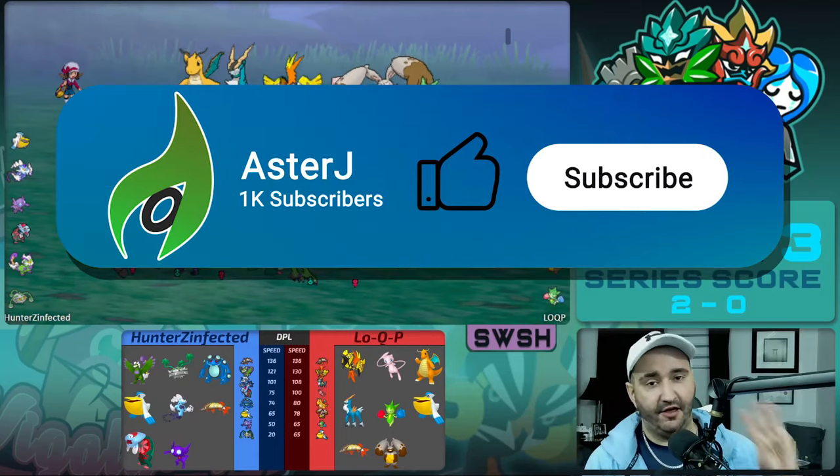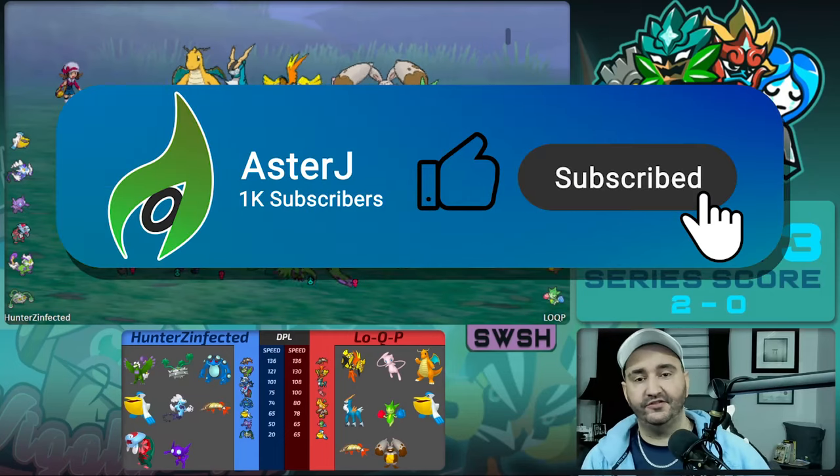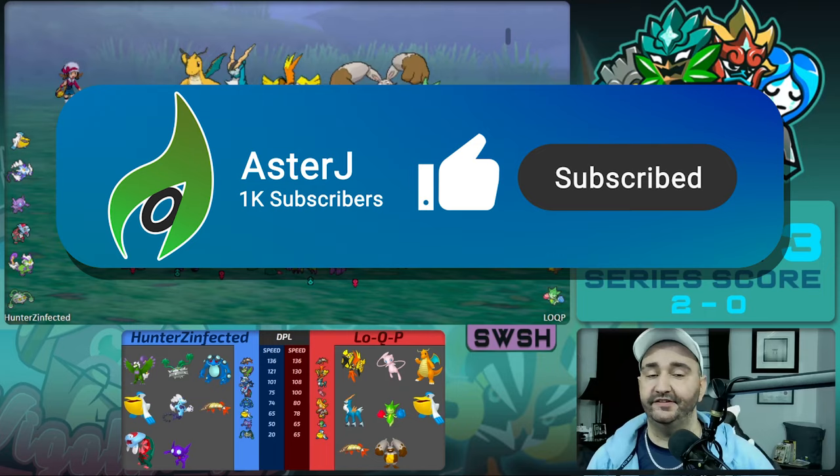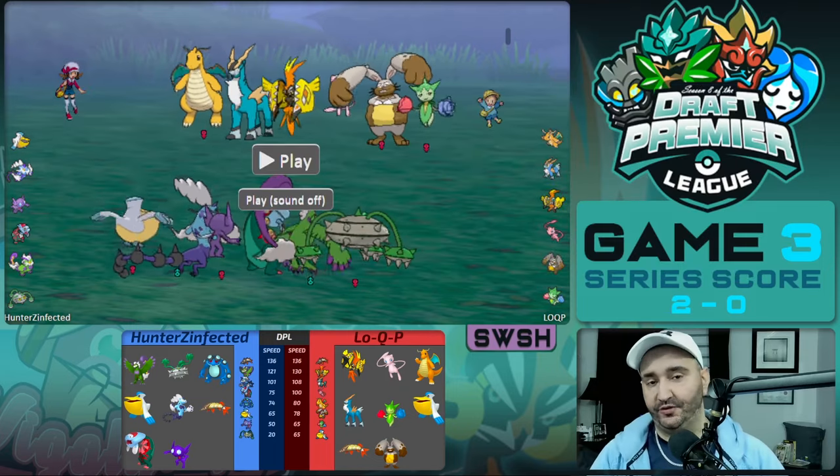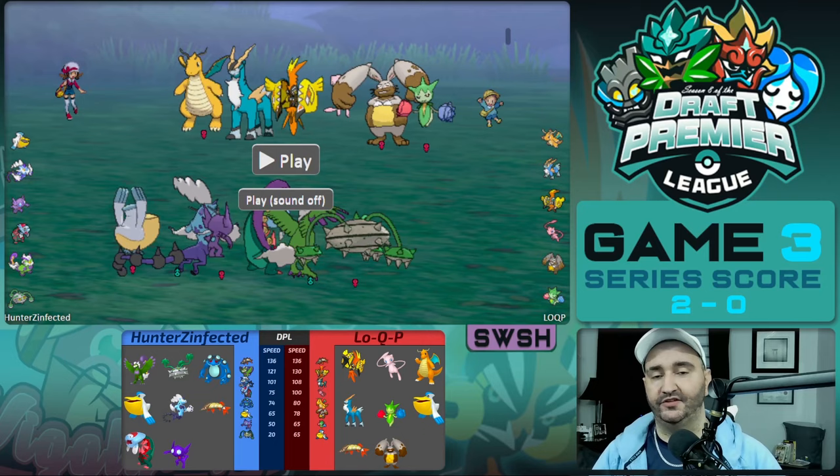Welcome back for games three and four of week two of the DPL between Wigglytuff's Guild, my team, and Trick of Eye. This game is a Sword and Shield game, the second one this week.